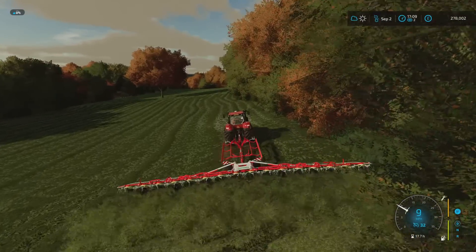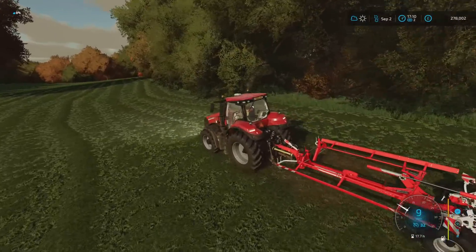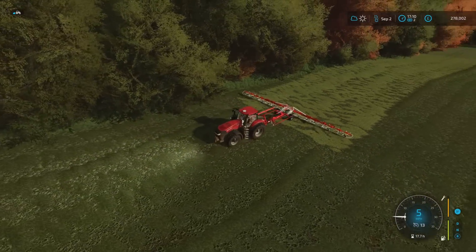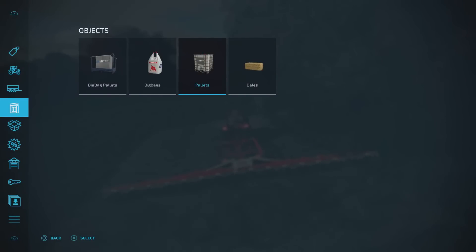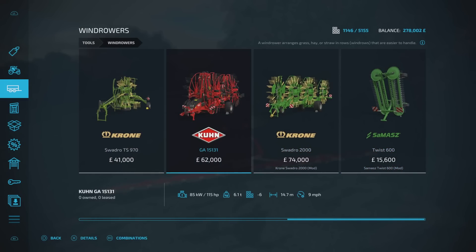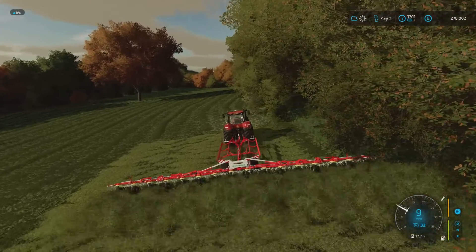I've got the Pertinger HIT 1618 tedder. I'm probably going to use the Krone Swadro windrower - I'll use the big boy because it'll make life a bit easier, the Swadro 2000. Although I was thinking of bailing - the Samash Twist 600 can go on the front, and we can wind row and bail at the same time if we're going to bail. But I think I'm going to do it loose. The Swadro is quite big though - 19 metres. I'm just thinking of the gaps I've got between trees and things like that, but we'll do our best.